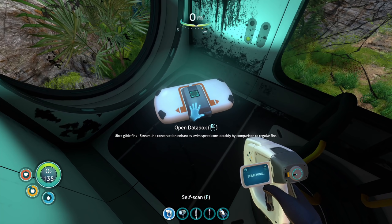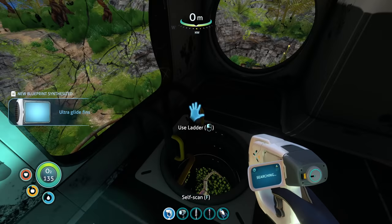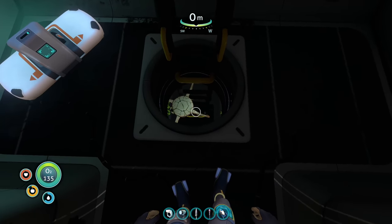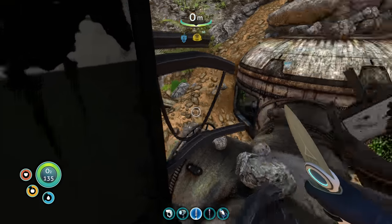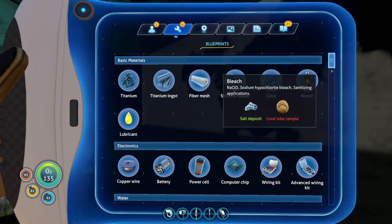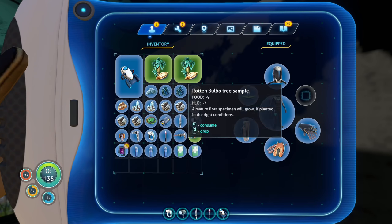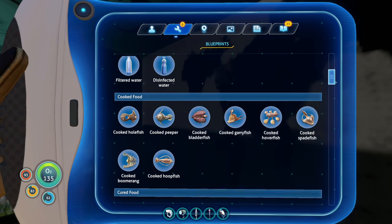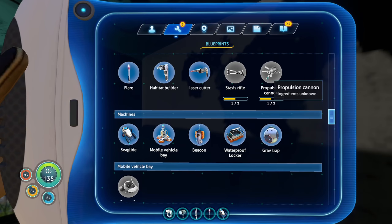Data box. Theoretically, I could make a habitat right here and then make a fabricator. But I don't think I have enough titanium for that. The one time I need titanium, I don't have it. Stasis rifle, propulsion cannon. With these things, I would definitely feel a lot better if we see some gigantic monster. Like a lot better.